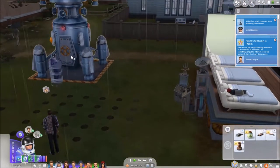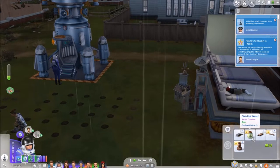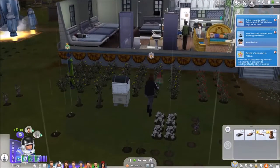She brought some things back with her - what's this? Dead pink whale? Awesome, let's sell it. There we go - 80 bucks, nice!